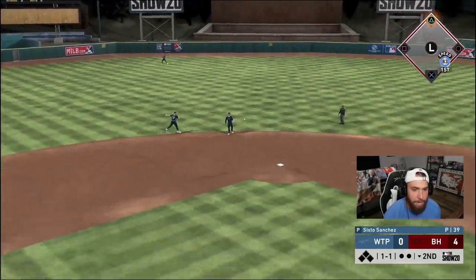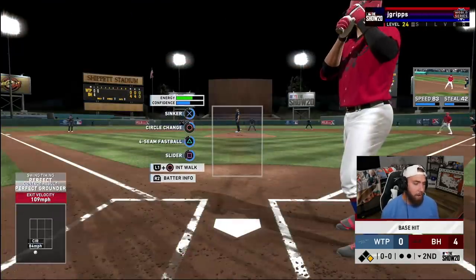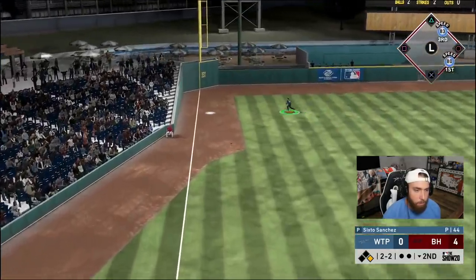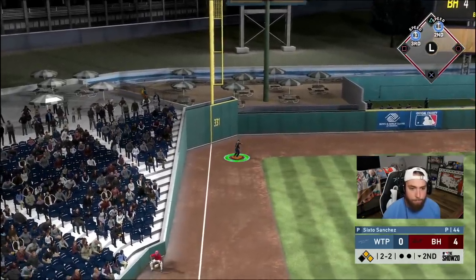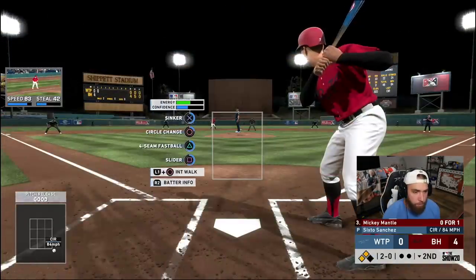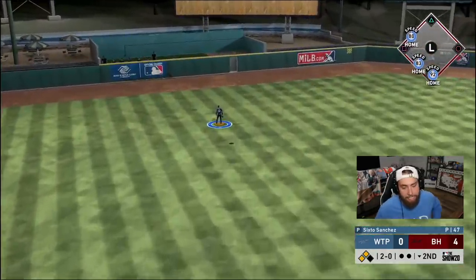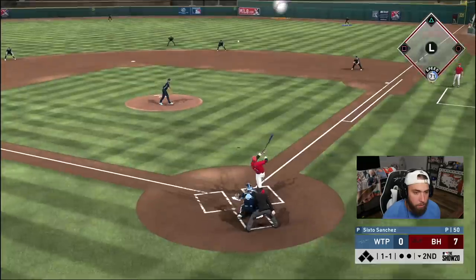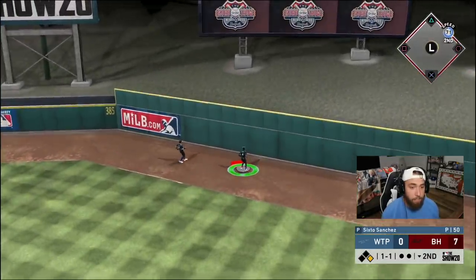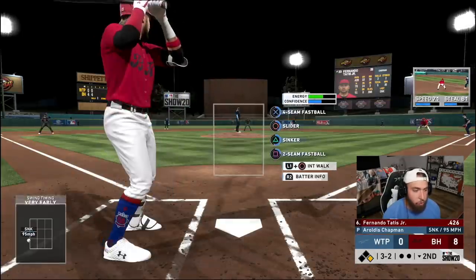Ground ball to short — I had a green throw there but I guess I let go of it a hair early. We got him late on that fastball but he pokes it the other way, stays fair — that's a double. That went right down the middle. This is a rough matchup, guys. We've gotta get Sixo through this game. It's 8-0. This guy's got an incredible eye in two-strike counts.